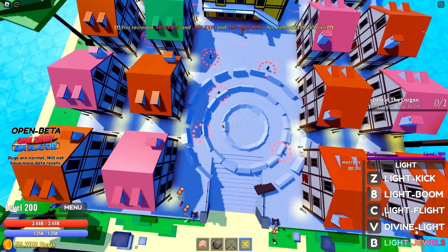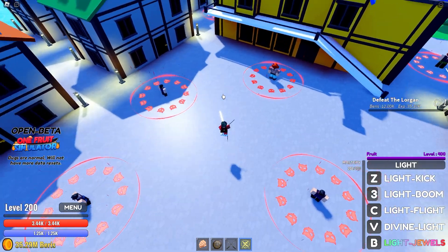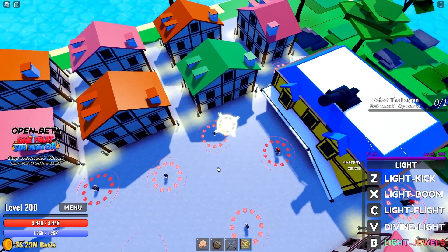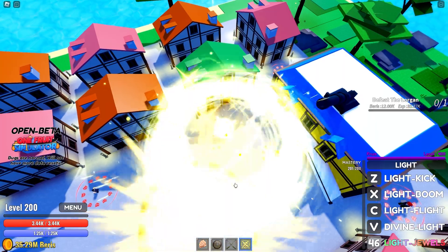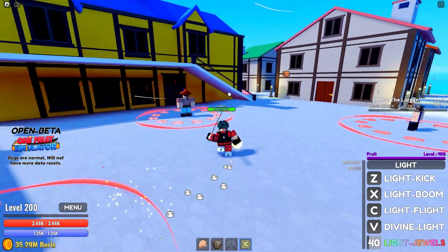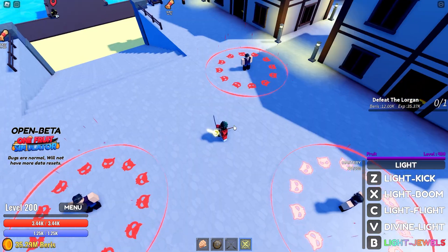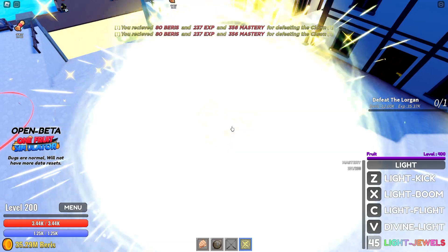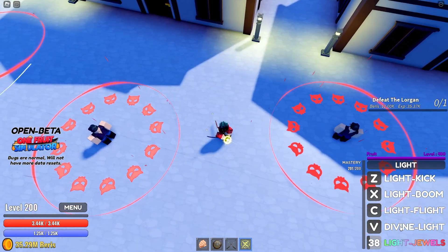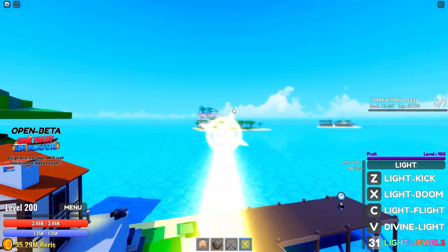Light Boom has a way smaller AoE. Divine Light, in my opinion, is a little buggy — it flies around but only deals damage up close. When going a little bit closer I can land it. Standing at the right distance, we can hit both enemies with Light Javelin. That was the Light fruit — last thing to test is fly speed.